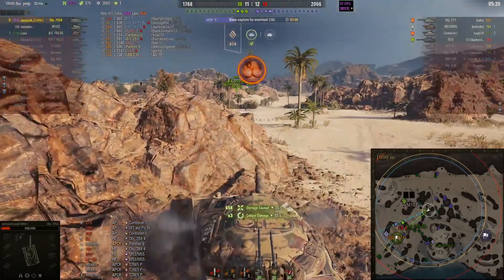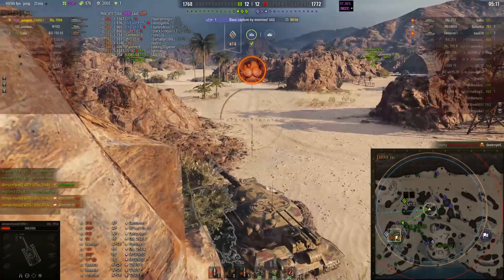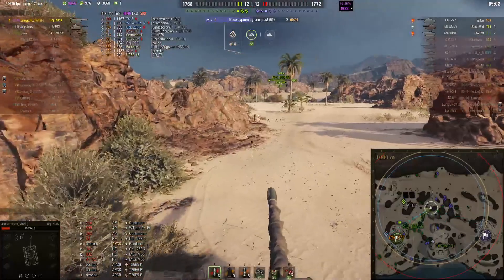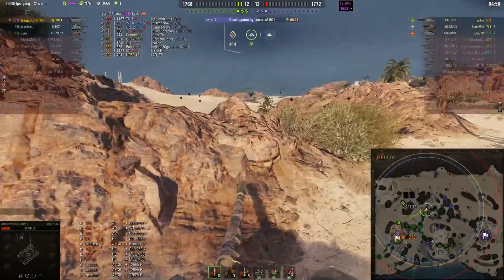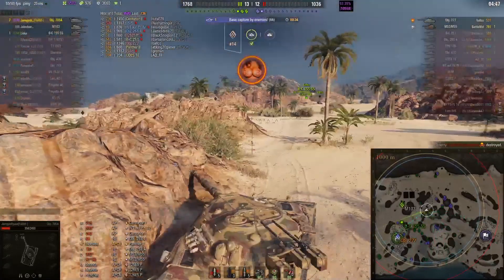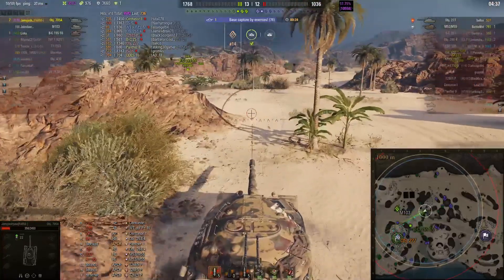He peeks around the corner and shoots the TS-5. But at this point I do think Jamie should be moving. He takes that shot — sets the TS-5 on fire. That's going to be enough to take it out. He should definitely be pushing as quickly as he can to get to the base. There's arty there, but that 277 is definitely going to cap out if he doesn't hurry up. Still not sure what the 103 is doing. Hopefully arty can get over there and get a shot in.